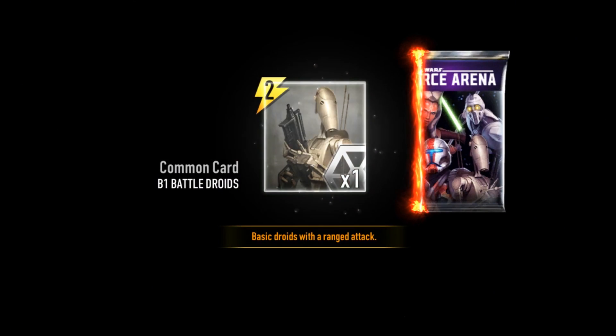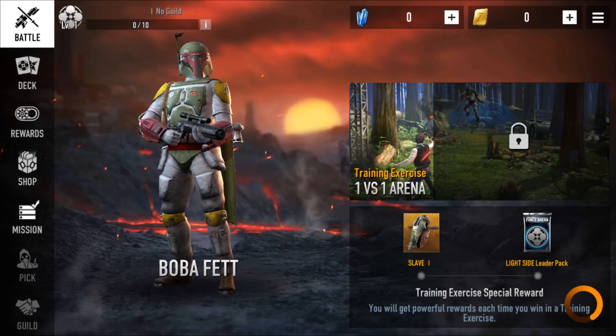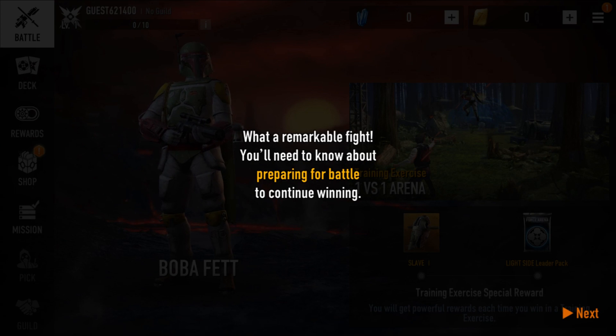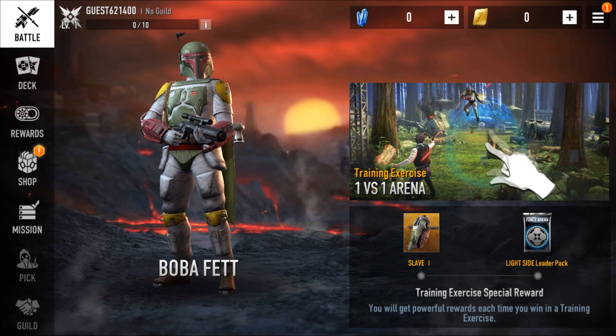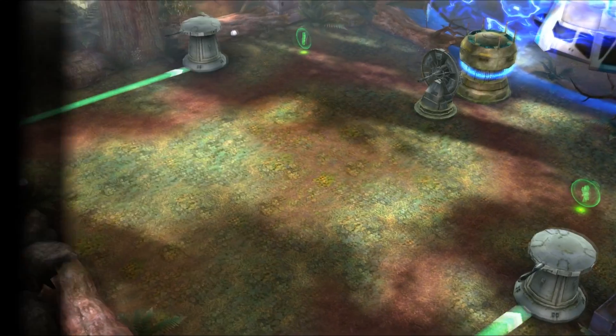We open a card pack and get Battle Droids — obviously a card for General Grievous. They're weak cards but useful as fodder, cheap at two energy. Now let's jump into a training game — if we play this training match we get Slave One, which is Boba Fett's unique card. It's an air unit that deals a ton of damage with amazing sound effects.